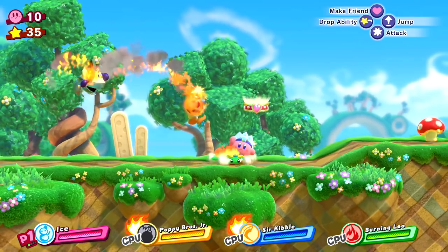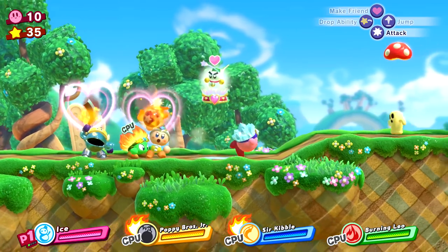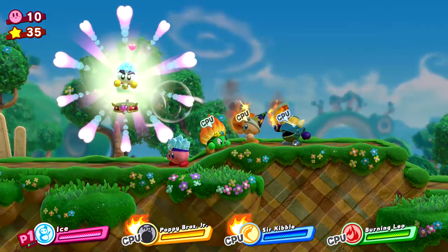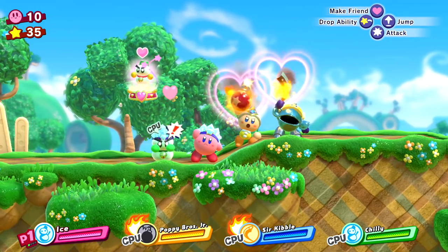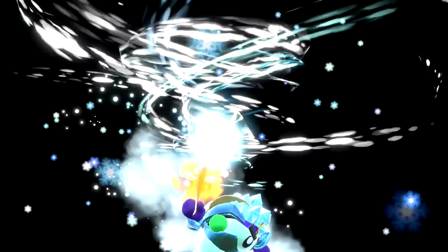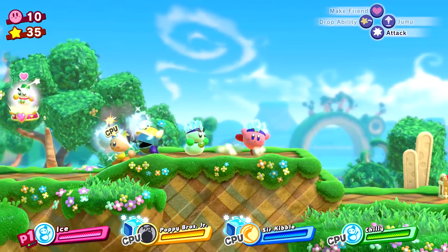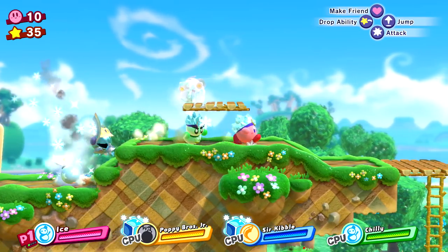He's gonna make a frozen bomb — a blizzard bomb! He's also gonna make a blizzard boomerang — a blizzard cutter. I get a present — it's a maximum tomato. Everybody's at full health, not necessary whatsoever. This is so much fun. I really like combining things. I thought it was gonna get super confusing, but so far, not the case — Kirby games are pretty simple.